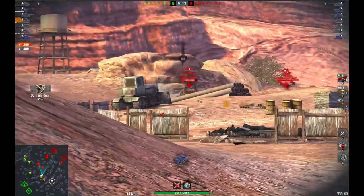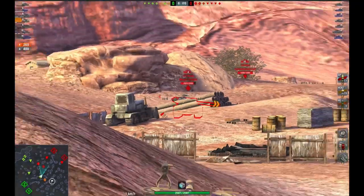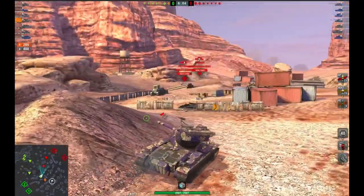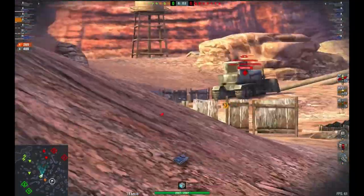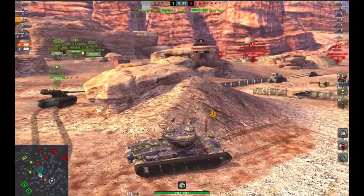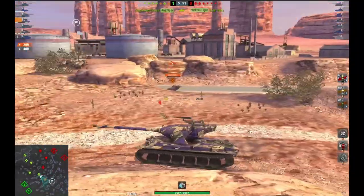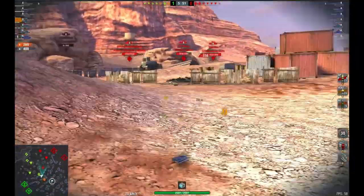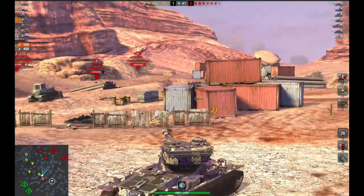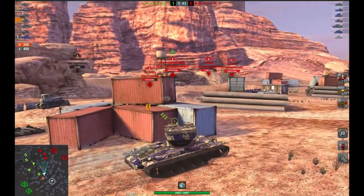For aggressive play to work effectively, it is vitally important that you know the map, and I really can't emphasise that enough. To play aggressively, you need to understand where to put your tank, what cover you have around you, and where your push and exit routes are. Without knowing the maps and without knowing these fundamentals, you will find yourself stuck, either out in the open, or in a position allowing the enemy to counter-push you. Nobody wants that.